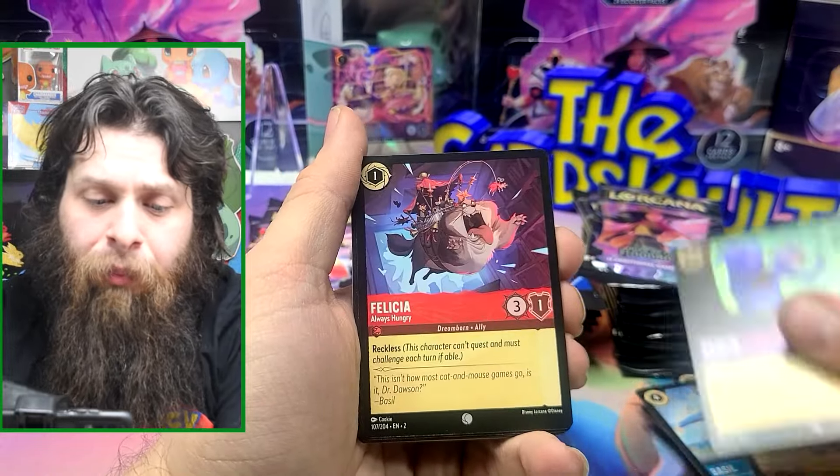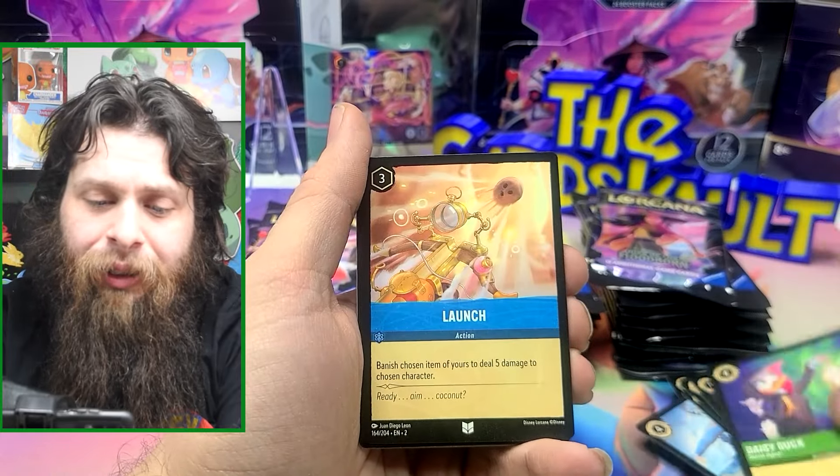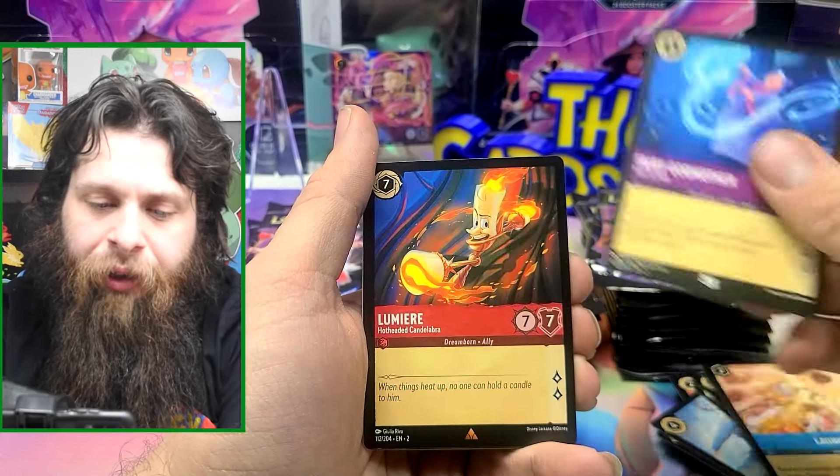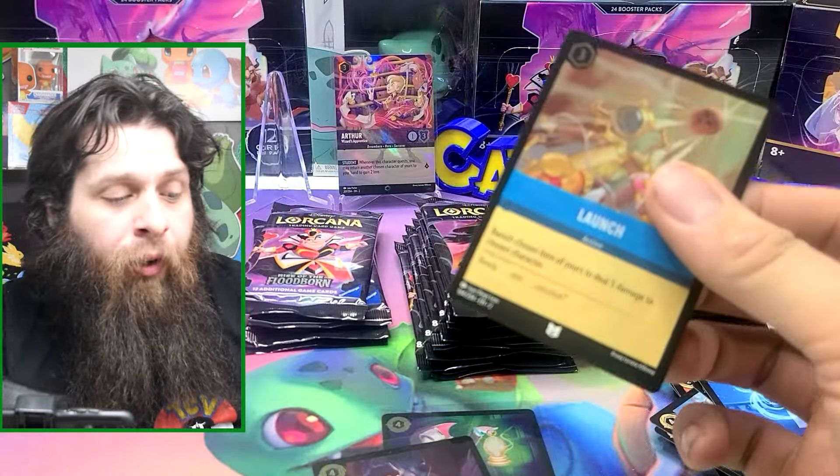Basil, Grumpy, Merlin, Felicia, Queen of Hearts, Magic Broom, Daisy Duck, Launch, Fairy Godmother, Lumineer, Lady Trin, and then a Cold Foil Launch.